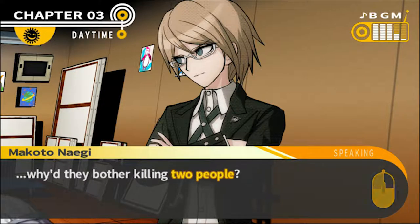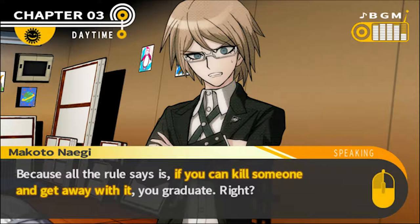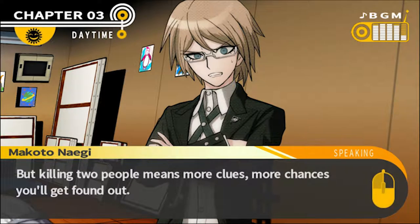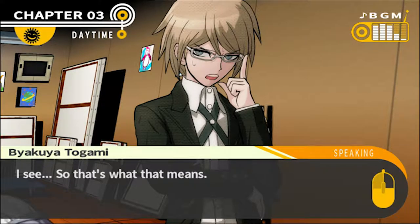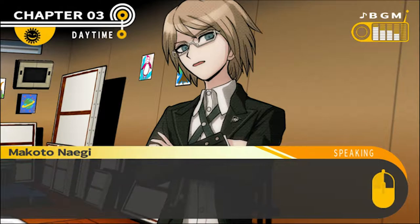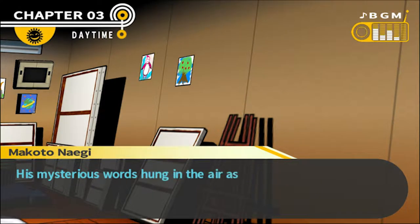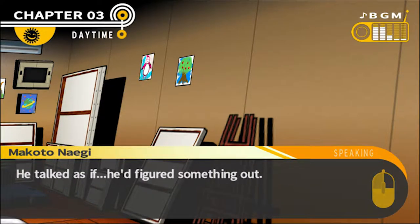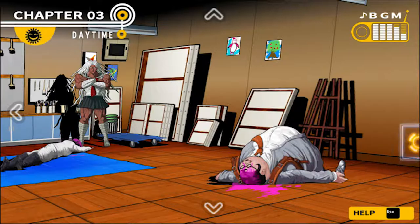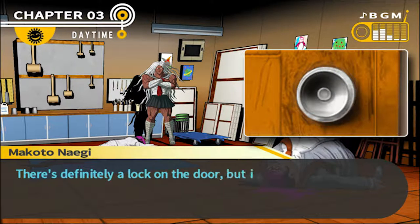There are a few other things. Like, why did the killer try to hide the bodies? They probably figured that if we can't find the bodies, we can't complete our investigation. But if that was the case, we found the bodies pretty easily, didn't we? The other thing that bothers me is why they bothered killing two people. All the rules say is if you kill someone and get away with it, you graduate. So your number one priority is not getting caught — but killing two people means more clues, more chances you'll get found out. Hold on... perhaps... so that's what that means. Thanks to you, I may have some fun with this after all.